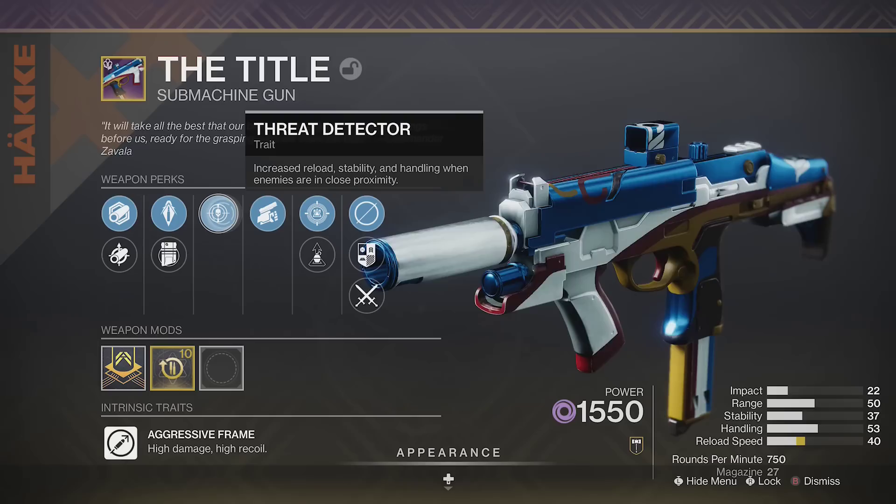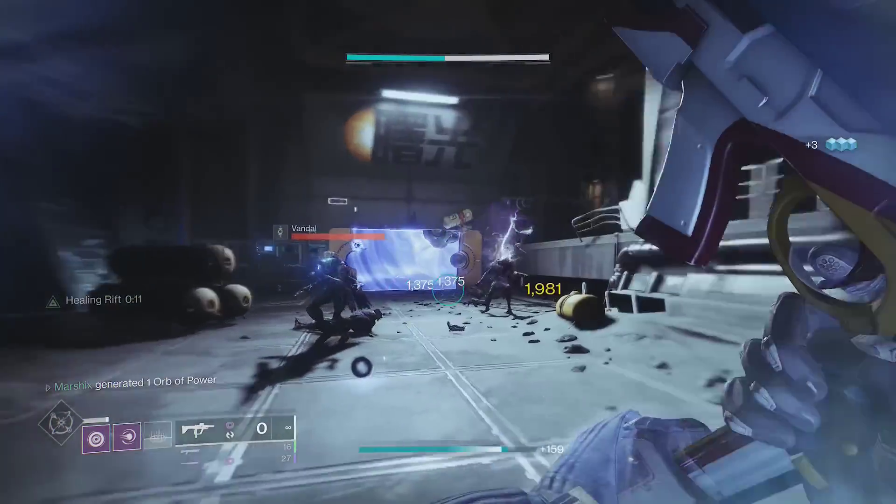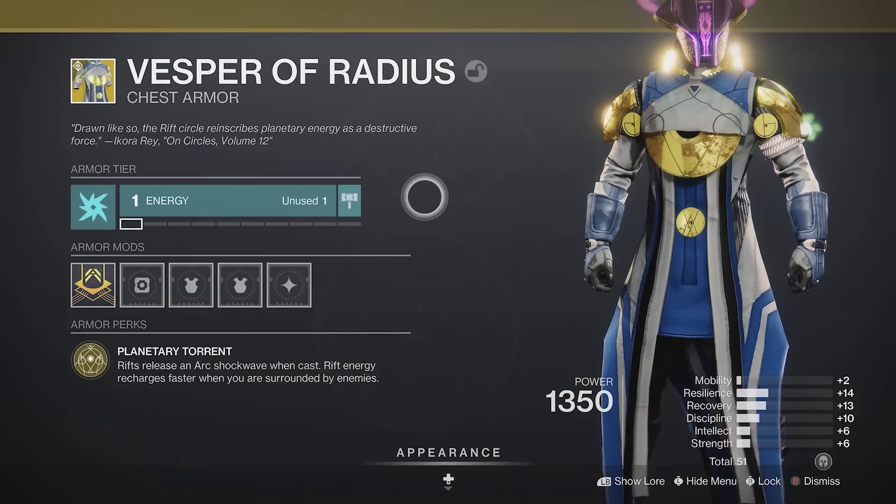So if you do have a Title with Threat Detector and Surrounded, you'll get both of those perks to activate, as well as faster class ability from Classy Contender and Vesper of Radius.